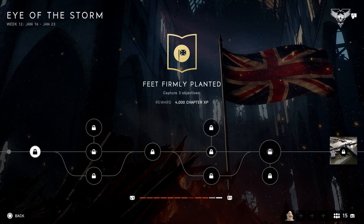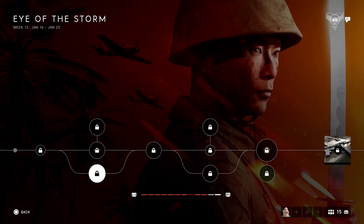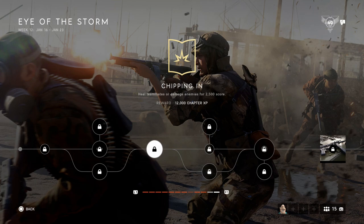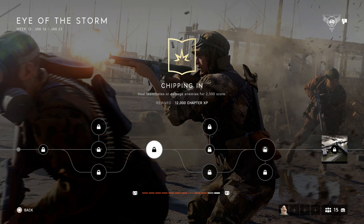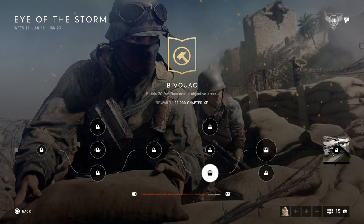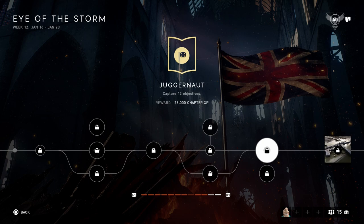Quick recap: play conquest and get three objectives. For the next two, pick which one you want — just make sure to play scout so you can do spotting flares. Then go into breakthrough, go into chaotic mode, use the Type 2A, dominate people and heal teammates. Melee someone — it's easy even in breakthrough. Or just do 20 fortifications in the objective area. Then return to conquest and you're done.